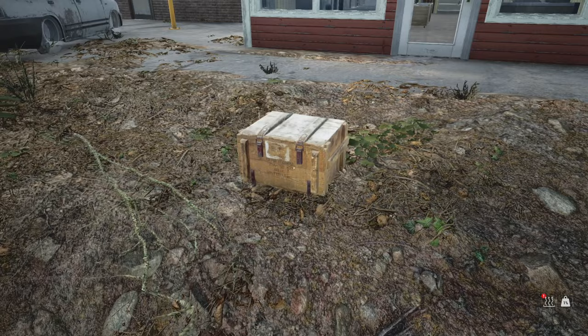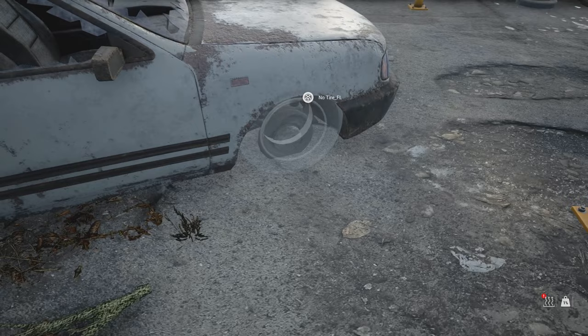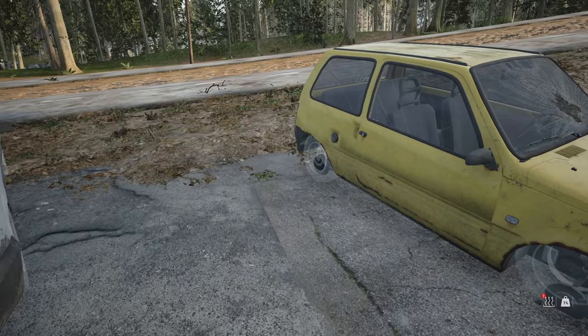All right, we might as well talk about vehicles. You might notice as I look at this vehicle it's got shadow images of tires. So if I came over here and I had a tire, I could attach the tire right there, and I could attach a tire right there. If I open up the front — oh, it has a battery, I'll have to remember that. I would do the same thing with an engine. Now, this one over here, you could also have this as a vehicle too.